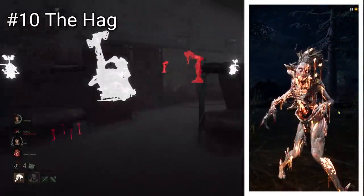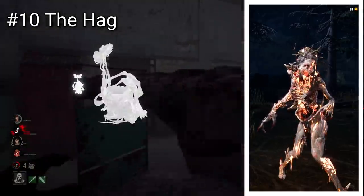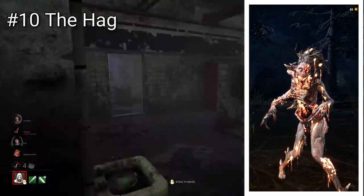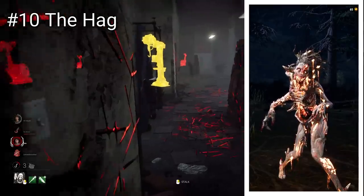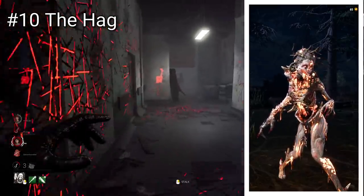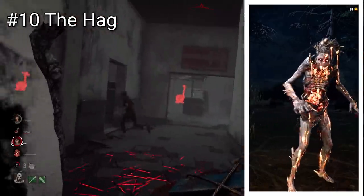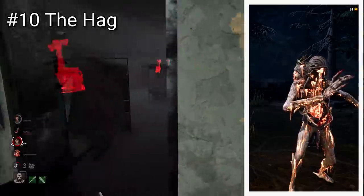Hag is up next and does at first appearance have quite a basic Blighted Skin. Upon looking closer you can see the true grotesqueness of this one, featuring large amounts of exposed bone and other gory stuff. This one does quite a good job at accentuating different features like her stomach and mouth, however it would have been cool to see the claws a bit more blighted. Overall, it keeps her character intact but does have a little more in terms of changing the model itself.